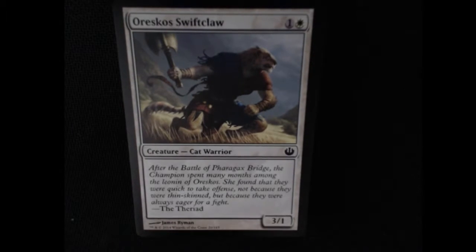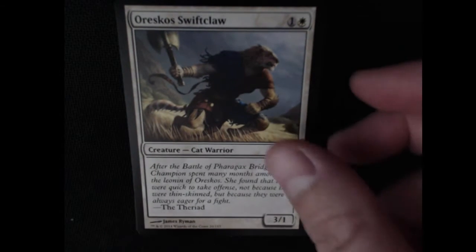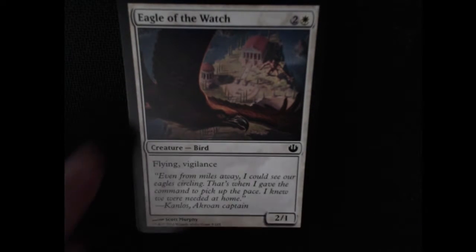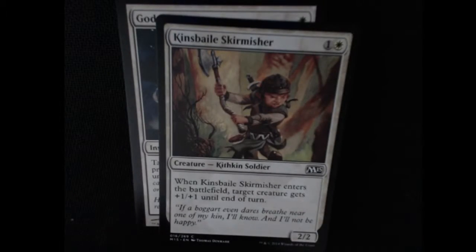Orresco Swiftclaw — standard, nothing fancy about it. It's a 3/1, only costs 2. So again if you're going for speed something like that's always nice. Could do some damage on turn 2. We have Flying and Vigilance here — Eagle of the Watch. A little bit more costly 2/1, but it also has Vigilance and Flying, so you get some added boost there.